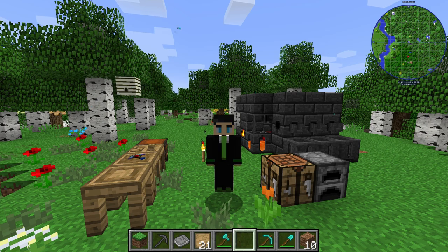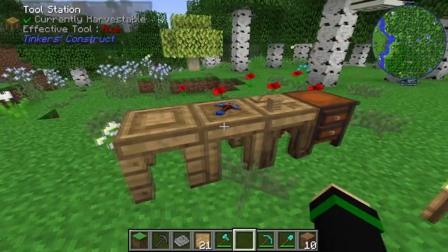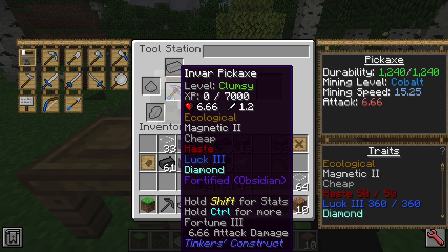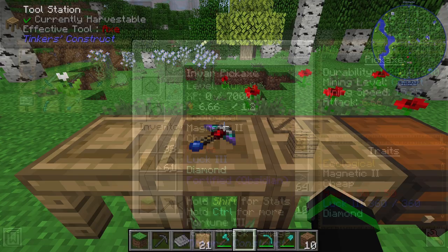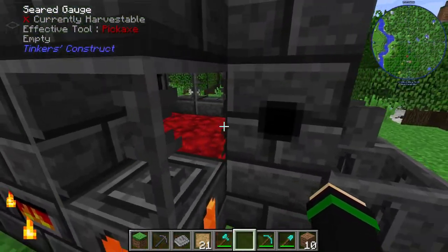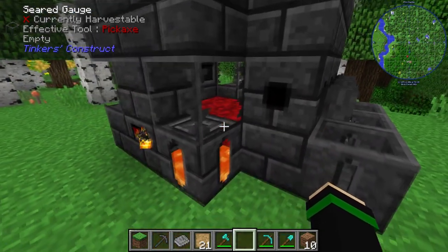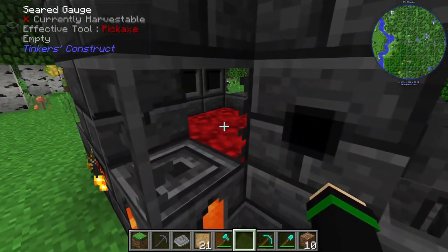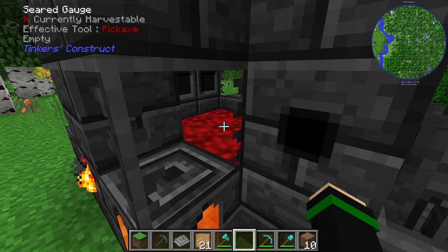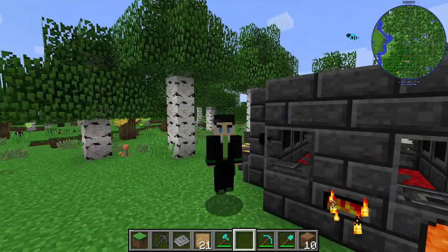What's up guys, today we're going to go over how to use Tinkers Construct. We're going to go over how to make customized tools with different materials and modifiers, how to make stencils, how to use the forge, how to make the forge, how some of the pieces work, how to melt down ore more efficiently than a furnace, how to alloy things together, and casting. So let's jump right in.